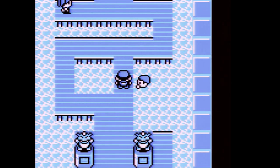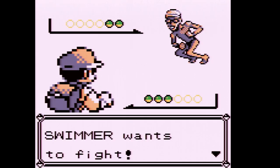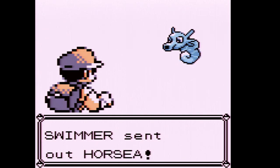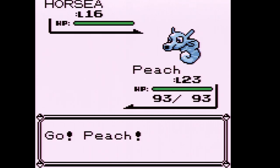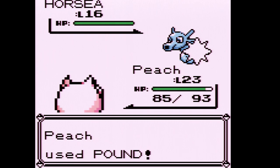Let's do it anyway — I want to get my Jigglypuff up a level or two. This is Horsea attacking — it's a new Pokémon. It evolves into Seadra but does not evolve into Kingdra unlike later generations, and does not become part Dragon-type either.